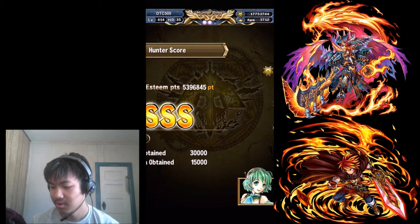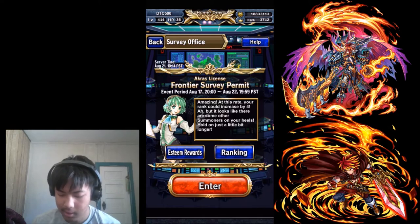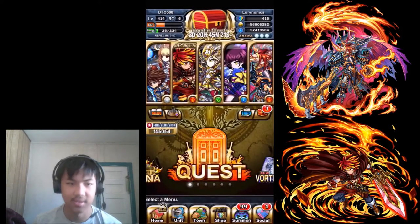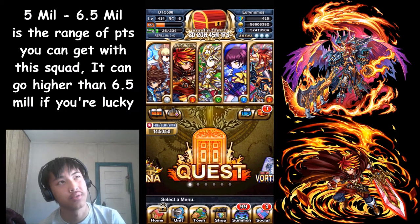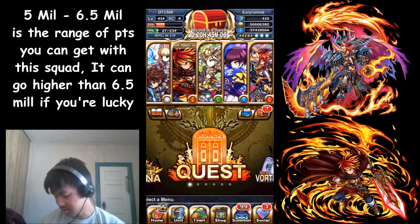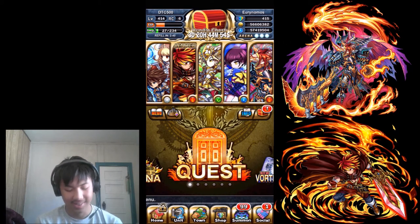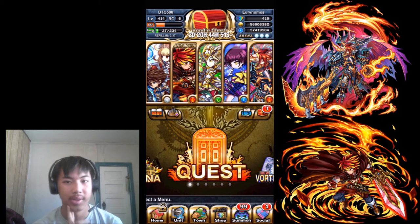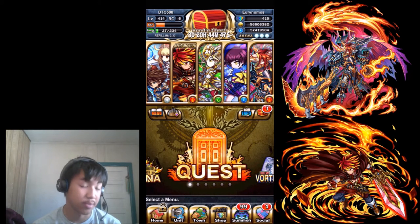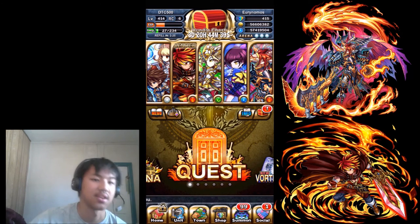5.3 million — that's basically it for this video. This is the squad to get 5 million to 6.5 million points; it's in between that range, so it's not certain you'll get 6 million every run. I did get 6 million with this squad but I got relatively unlucky today. Anyway, I gotta go back to imp farming because I need to imp out a lot of my units — that's gonna be frustrating. Anyway guys, that's how you can get 5 to 6.5 million points on Terminus this Frontier Hunter. See you guys next time, peace!